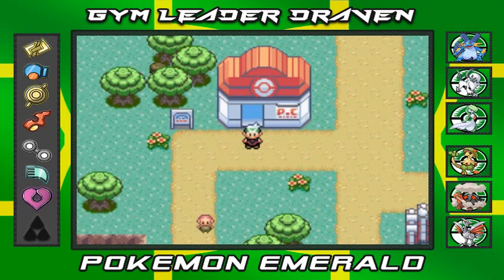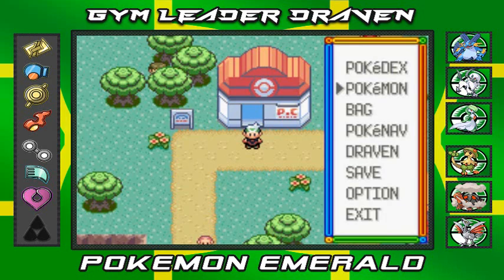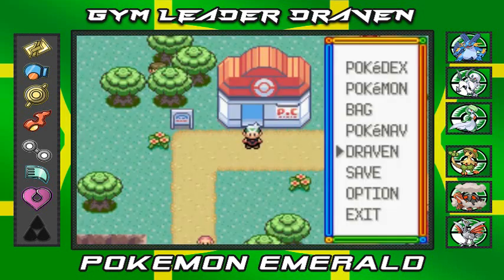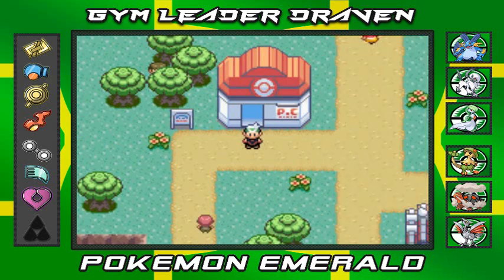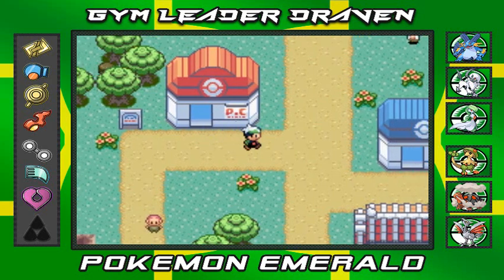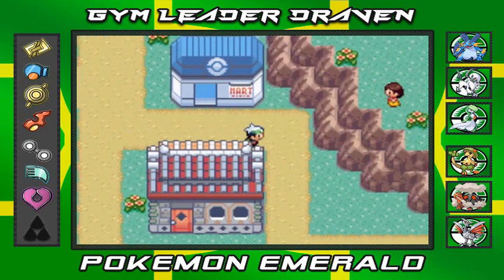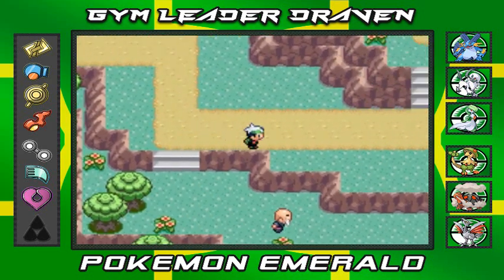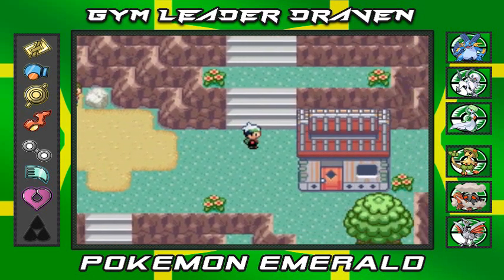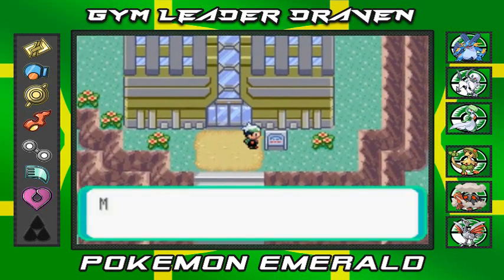What's up guys, it's me your host Draven, welcome to another episode of our Pokemon Emerald walkthrough. In our last episode we won our seventh badge — seven badges in all — and after that we saw Team Magma make a charge for somewhere to the east. So we're going to head east and see what this is all about. I'm pretty sure it has something to do with the space shuttle fuel explosion.